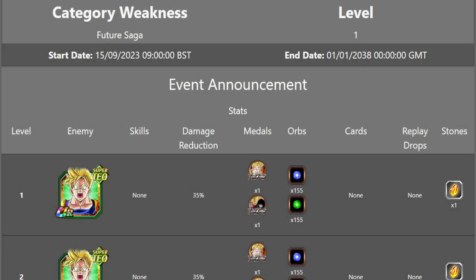Hey guys, Marsdenken here bringing you another Dragon Ball Z Dokkan Battle video. Today we are going to do the team building guide for the Future Saga Extreme Z Battle that is dropping tomorrow. It drops at the usual time for JP, which is 9am UK, 1am PST — about an hour and a half after events come out on global, so it's going to be about 10 hours from the release of this video, uploaded at 11pm UK time.